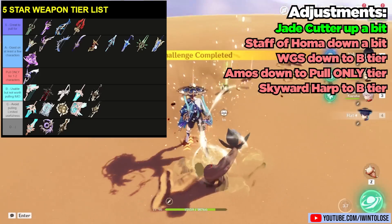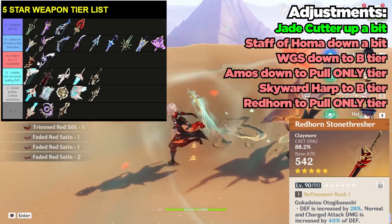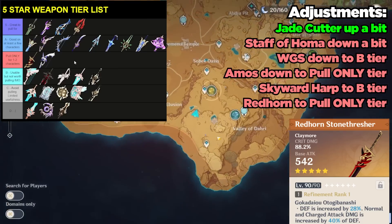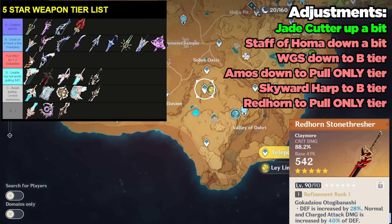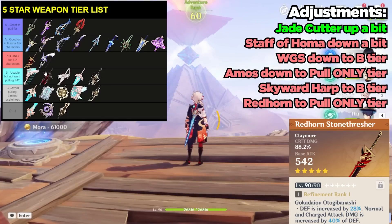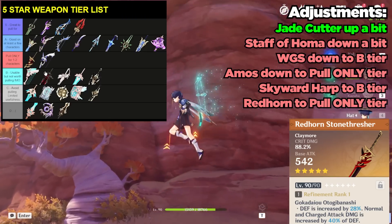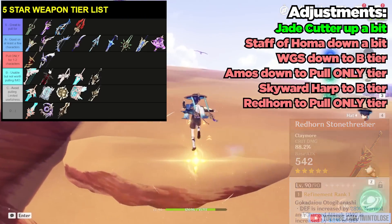The next weapon I'm going to move is the Redhorn Stonethresher, and I'm going to put this above the Amos Bow in this tier. Basically the Redhorn Stonethresher, especially with another Claymore that was introduced, has become much more niche in the sense that it's really only recommended for two primary characters — Noelle and Itto — and perhaps Xinyan as well.